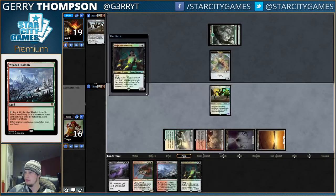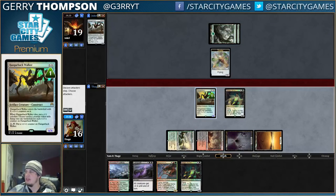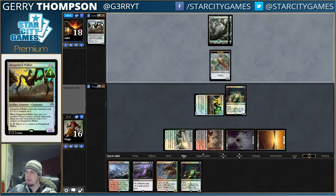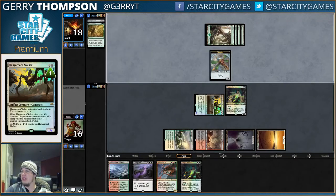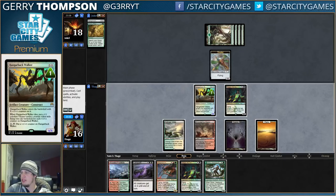Do I want to Ruinous Path that Hangarback right now? I kind of want to. If our opponent is on Eldrazi, I want to kill that Hangarback before it gets out of control. I think I'm even willing to trade my Hangarback for his Thopter, because the Thopter represents four points of damage. Now we've shown him that we have Tasigur. Probably should have just attacked first.